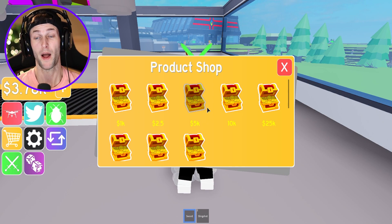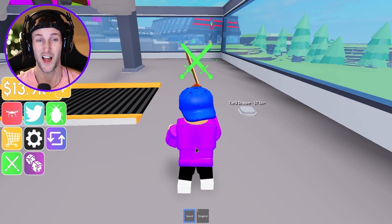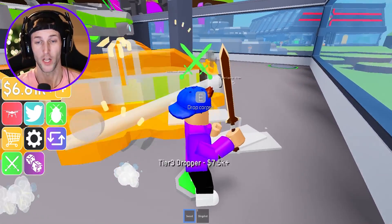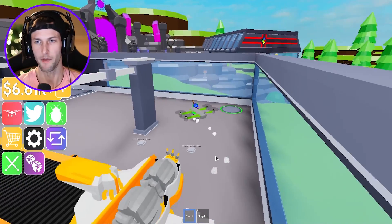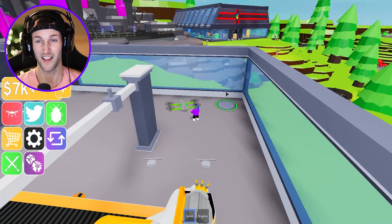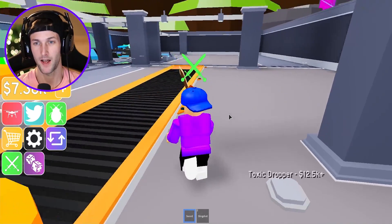I might have to buy a little bit more — I'm going to go ahead and buy 10,000. I know that's a lot, but I want to finish this amazing zombie factory. Look how big that other guy's factory is — and look at mine, I don't even have my roof yet. So we're going to go ahead and buy more cash.